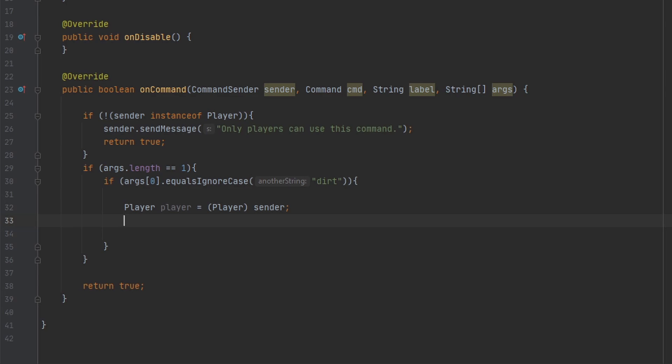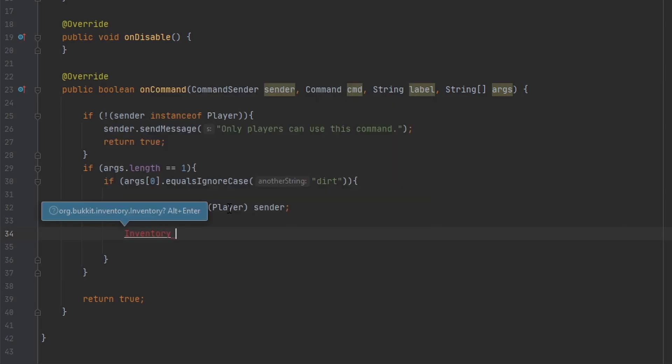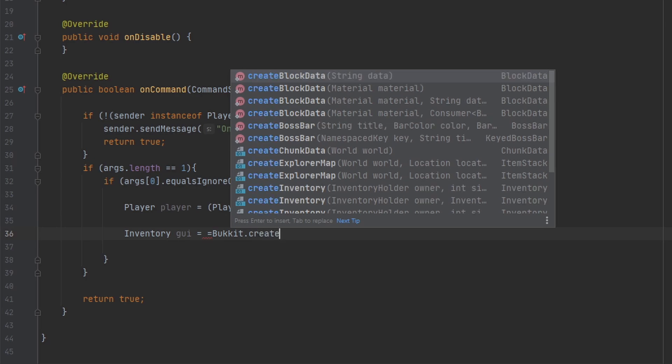After that we can create a new inventory — because this isn't the player's inventory, we're gonna make a new inventory that's full of dirt so the player can get all the free dirt they want. So we do 'inventory' and we can name this whatever you want — I'm gonna name it 'gui'.